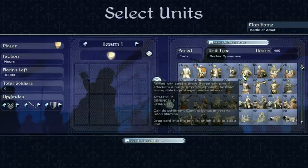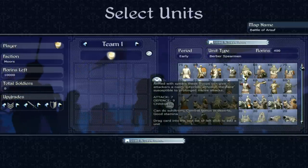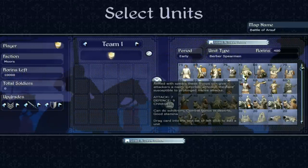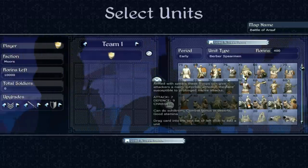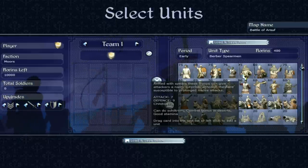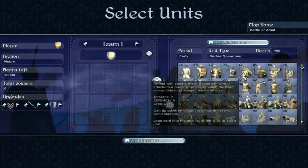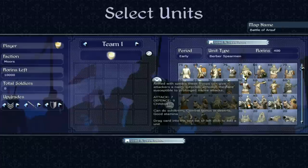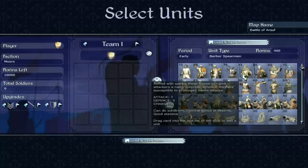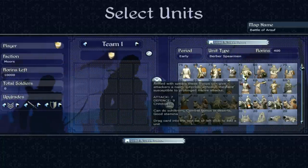Next up, Berber spearmen. Armed with spears, these troops can give attackers a nasty surprise, although they are susceptible to prolonged melee attacks. Attack of 7, defence of 9. They can form a skiltrum, which is a defensive formation similar to a phalanx, and they have a combat bonus in deserts — which is useful since you'll be fighting in deserts a lot. Very similar to the Nubian spearmen, not great in prolonged melee but will give a decent initial attack.